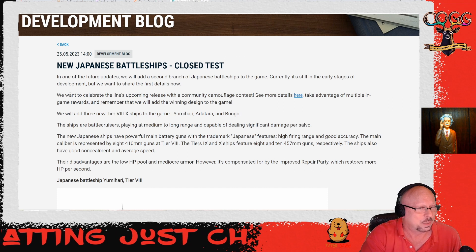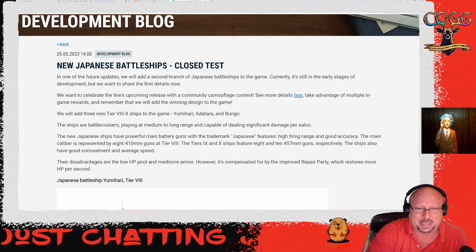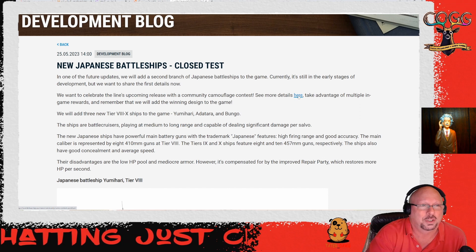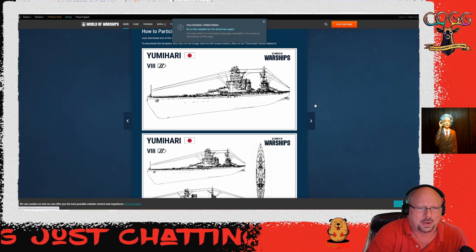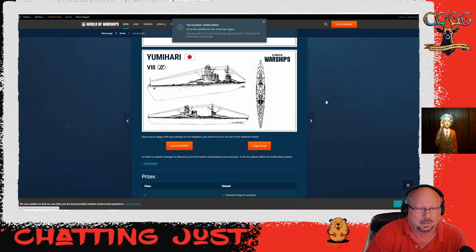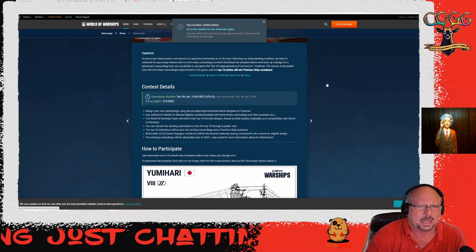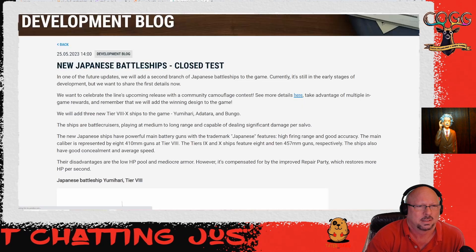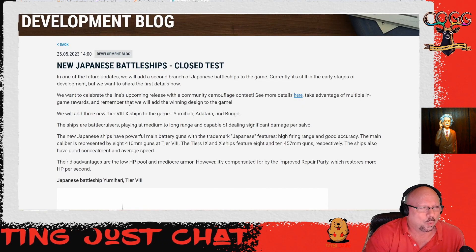Maybe this is why: 'We want to celebrate the line's upcoming release with a community camouflage contest.' You can go down here, get this blank template, make a camo and submit it. The winner gets their camo on the Tier 8 battleship they're going to be releasing. So kind of interesting.